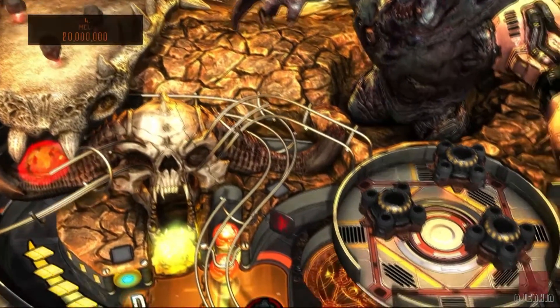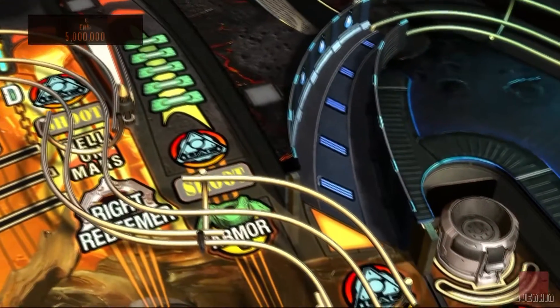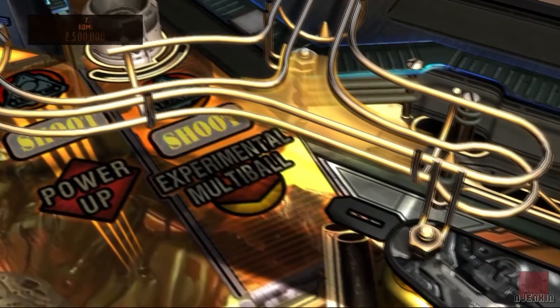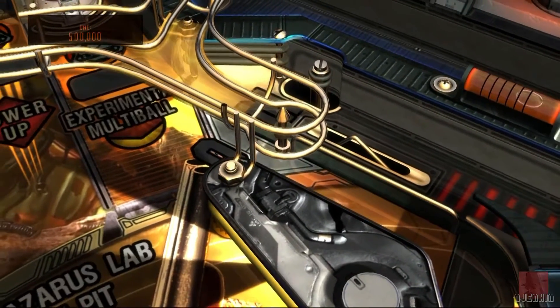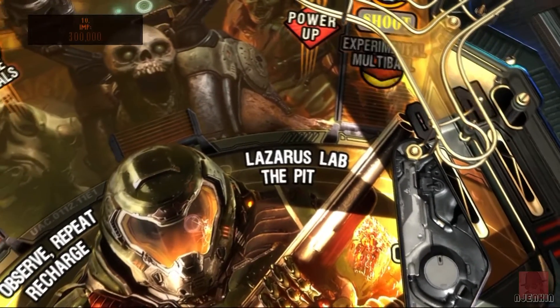Look at this - sci-fi, horror, fire, shooting. It's got everything here, so I'm quite looking forward to reviewing this. Published by Zen Studios in 2016, we will come to Skyrim and Fallout in the next couple of weeks - the pinball tables, that is. But this time we're looking at Doom, which a lot of people are saying is the best of the three. So let's start here.